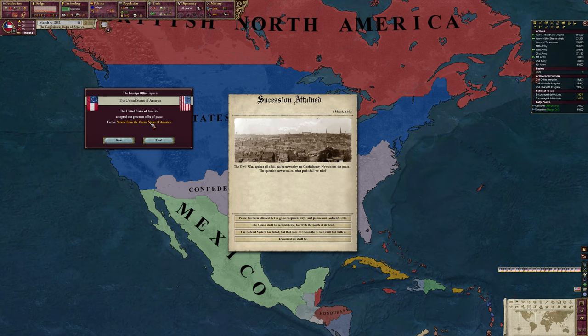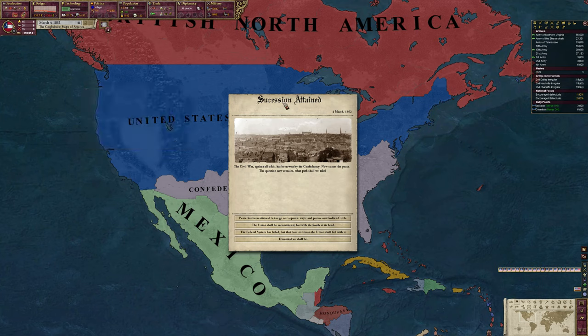The United States of America has accepted our generous offer of peace. Succession attained - the civil war, against all odds, has been won by the Confederacy. Now comes the peace. The question remains: what path shall we take?